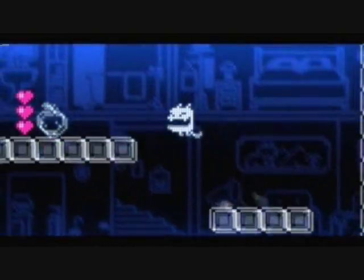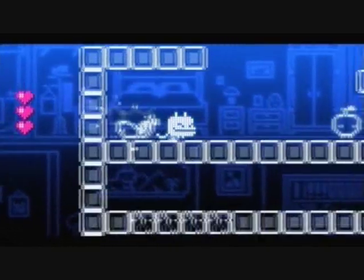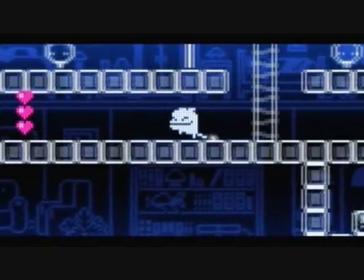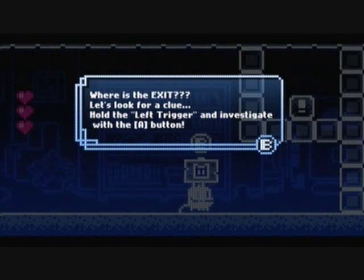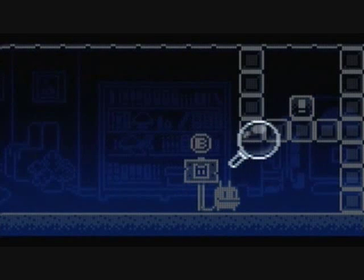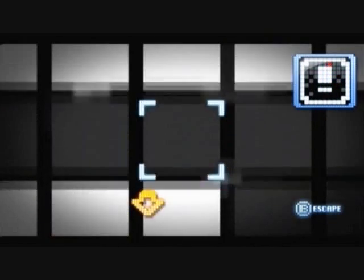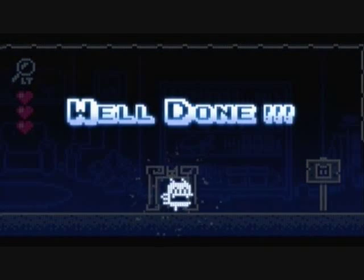Let's go this way. And here's where the cool little gimmick of the game comes in — you can zoom in. Reveal the magical door — let's turn it on. There we go, the exit. All right, we did good.